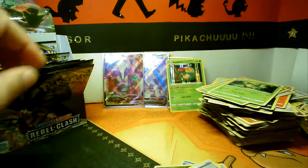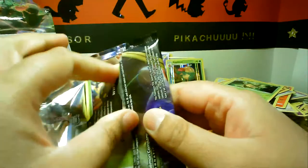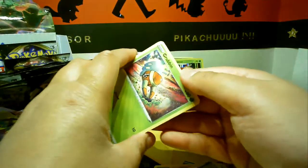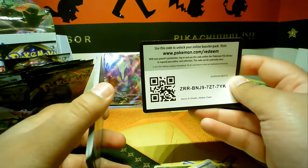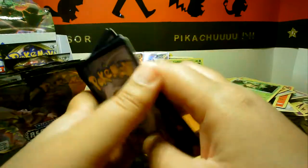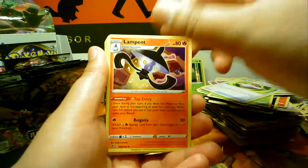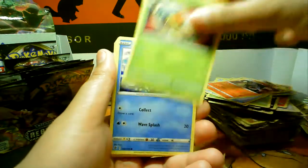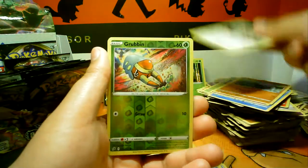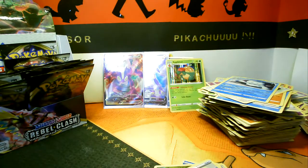Oh my god, those noodles killed me — it was so unbelievably spicy. I put in all the flavoring last time. This time I put in just a little drip of it, but I think it is just pure spice — it doesn't really have much flavor, it's just pure spice. My nose is still running! Gold Scoop Up Net is really nice — I just love all the gold cards, I love how they've made it kind of sparkly. Guys, we are coming to the end of this booster box.